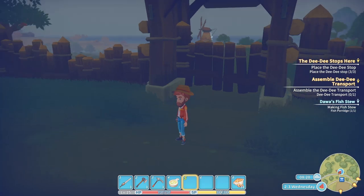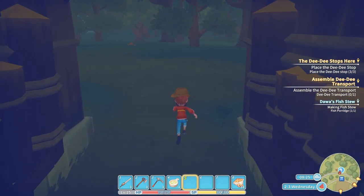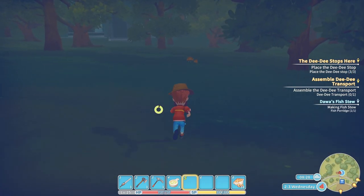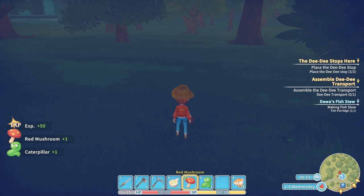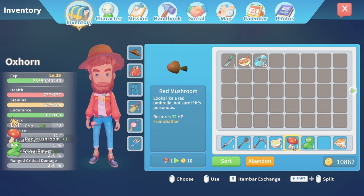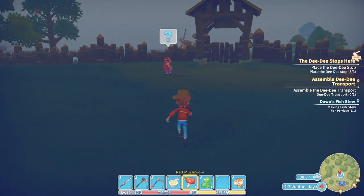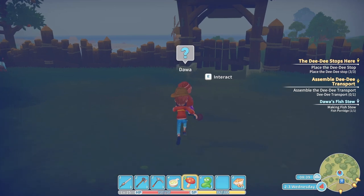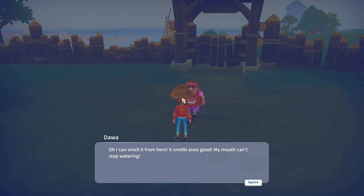Dumbass that I am, I forgot about the DD stops — I could have just come up here quickly. Mushrooms, let's grab those quickly. These are quite useful because they give you 30-32 health points. Let's give Darwa his stew quickly. Oh, I can smell it from here, it smells so good, my mouth can't stop watering.